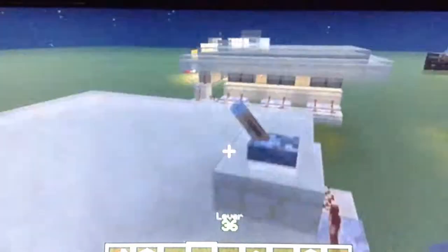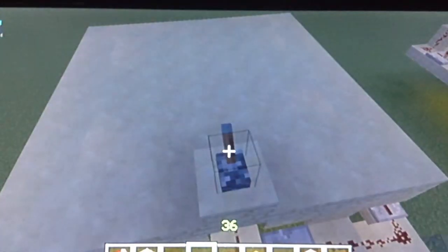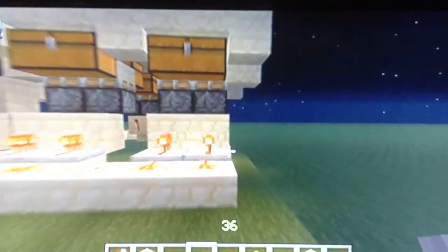Like that — so now if I flick this lever, there we go guys! You get your hidden storages. Just so you know, you can do this with single chests too if you wanted.